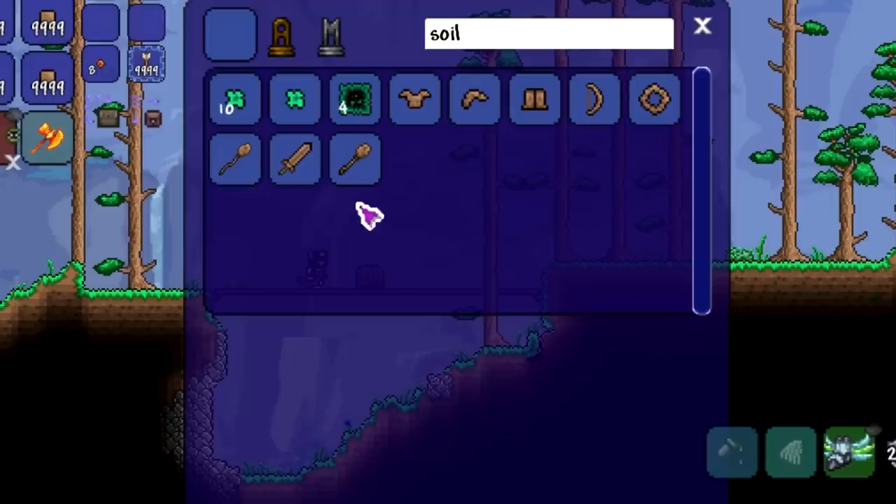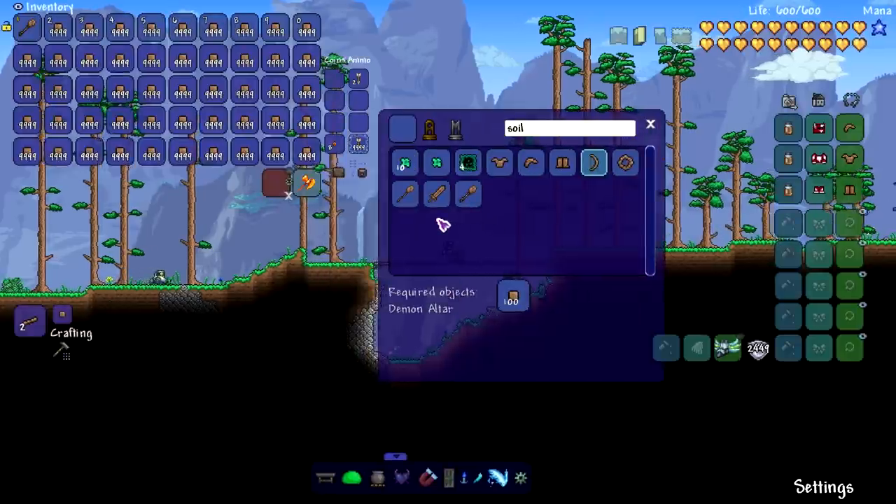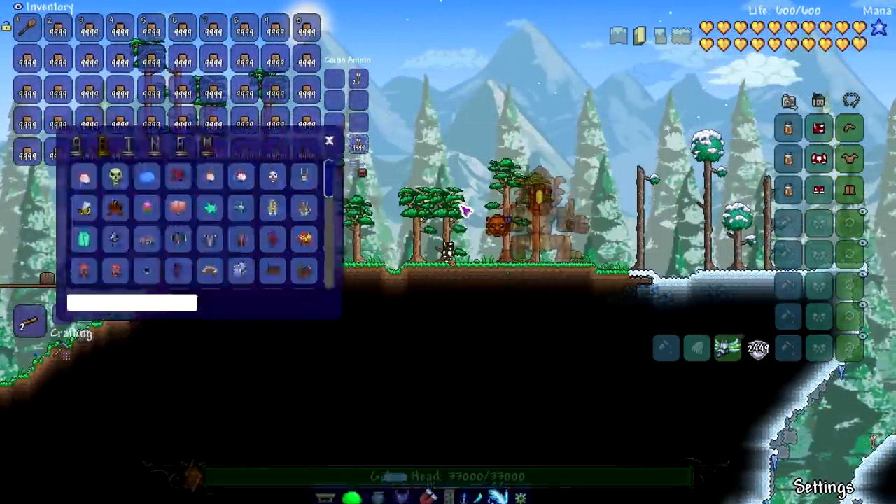A soil bow — we can literally make this at the beginning of the game. Look what it costs to craft this. Oh my god.